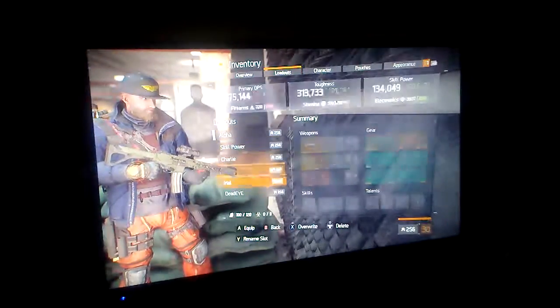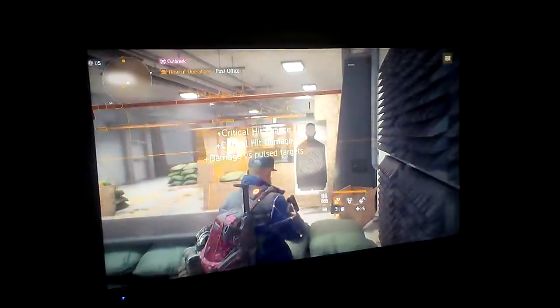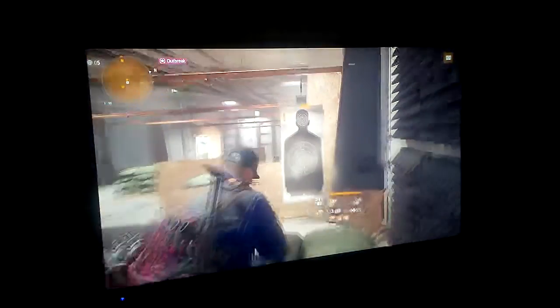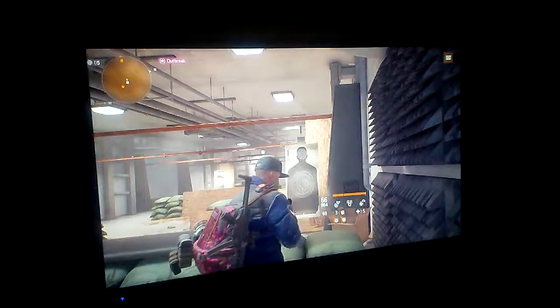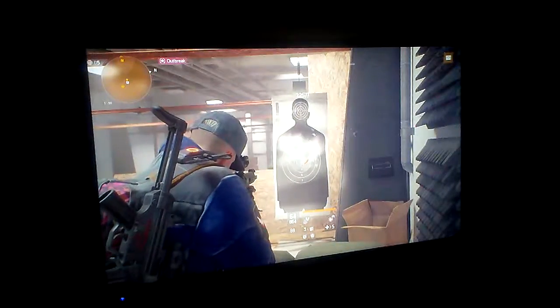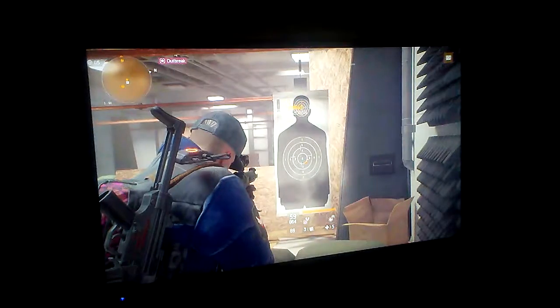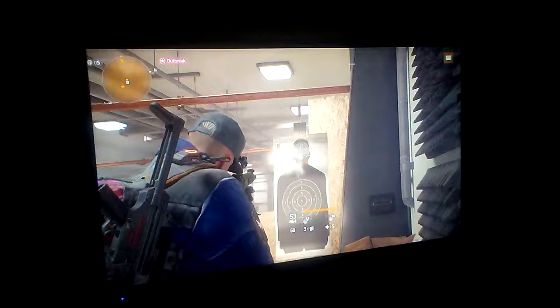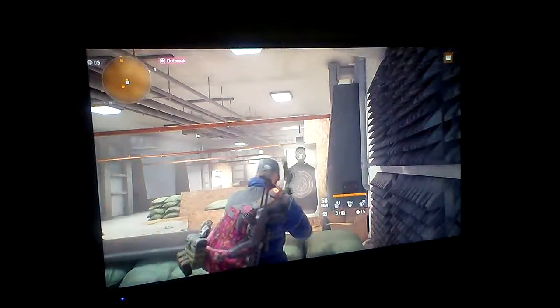With pulse active: 25 for body shots, 63 for body crits, 87 for the head crit, and 52 for the head non-crit. Switching to the SMG: 21 body, 49 crit. Head shots: 44,000, 70,000 for crits. Pulse goes away: 22,000 body, 20,000 body, 39 for body shots, 38 for the head, and 57 for the head shot crits.